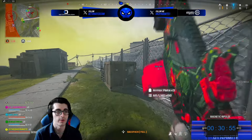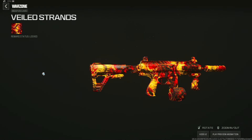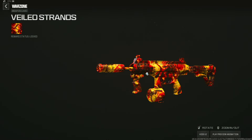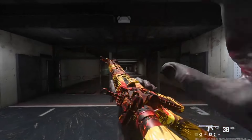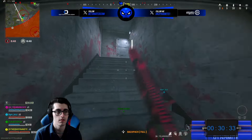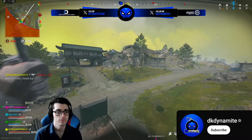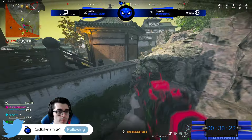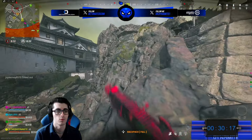Next up, interrogate enemy operators in Battle Royale or Plunder — this cannot be done in Resurgence. By doing this you'll unlock the Veiled Strands camo, a nice yellow-red-orange mix that looks pretty sharp. Interrogating enemies isn't crazy to do, but the problem is you have to hope the downed player's teammates aren't nearby. I think it could happen more often than you expect, especially in a match of Plunder where players may be farther from their squadmates.